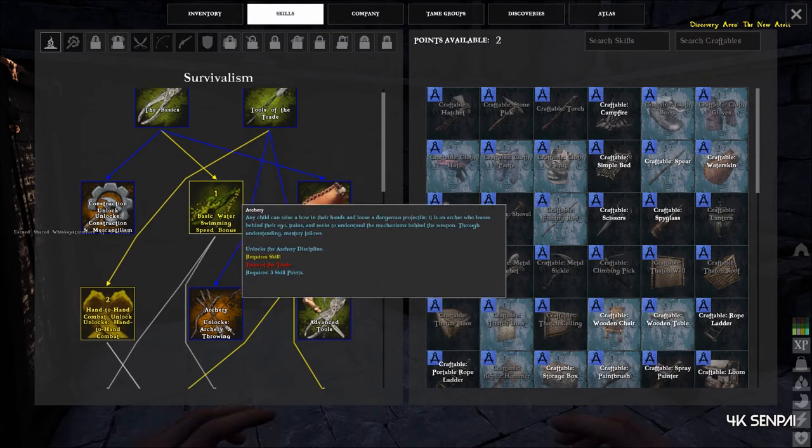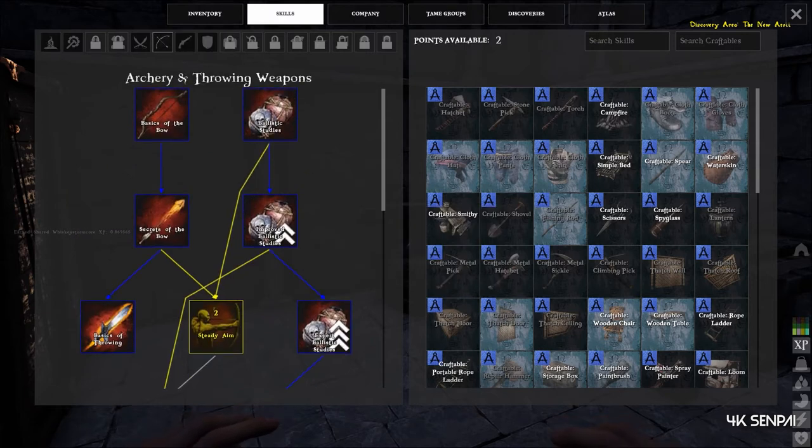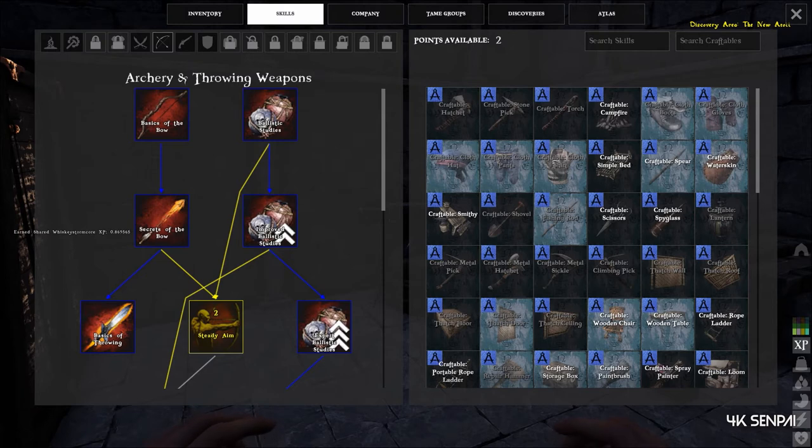When you unlock archery, it will open up another tab with a bow, archery, and throwing weapons. Under that, you'll need basics of the bow, which will cost one skill point. It'll give you a bow and stone arrows.